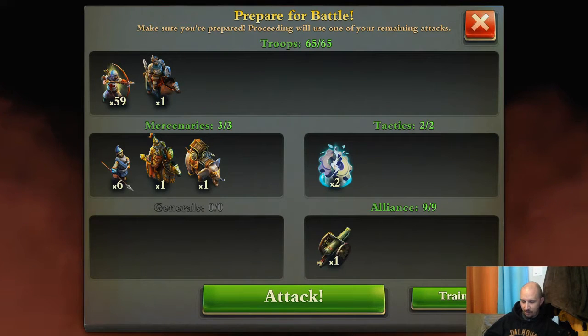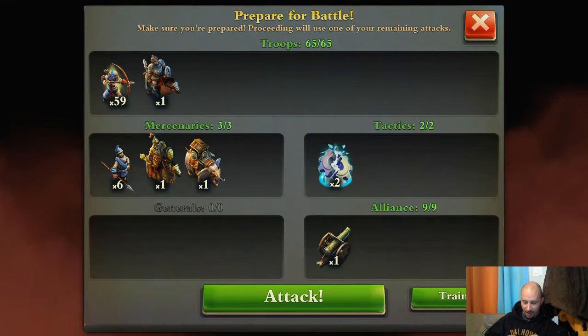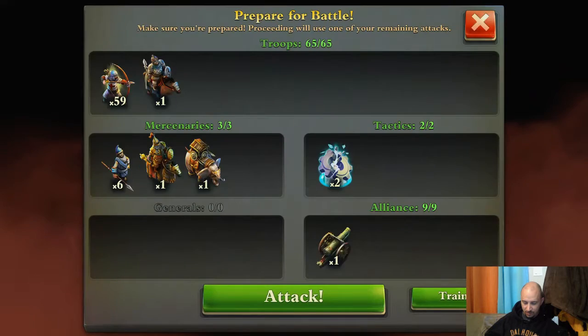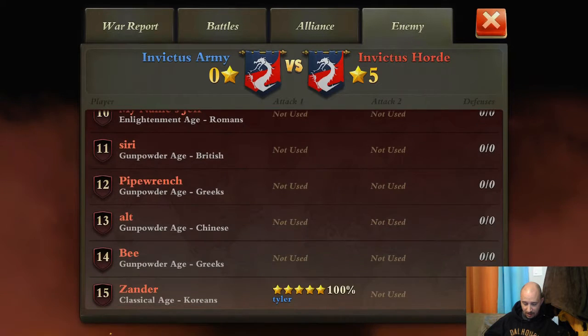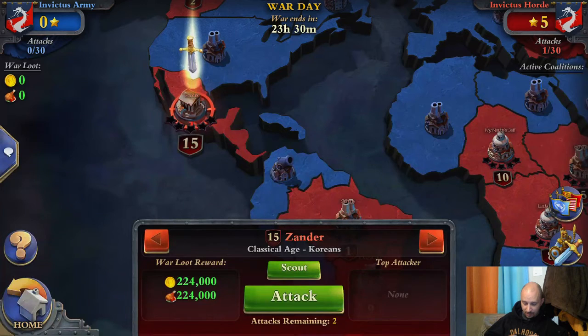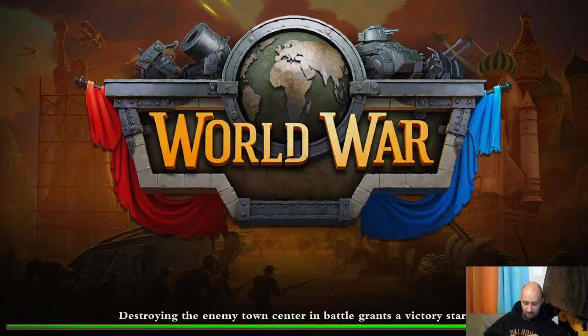I'm going with a couple of sabotage tactics that I'll use if necessary. However, I'd like to get my British troops in there with the five so that I don't actually have to use a tactic on that city center. Xander five-starred me, so if necessary I will go ahead and do that, but let's see how we can do.